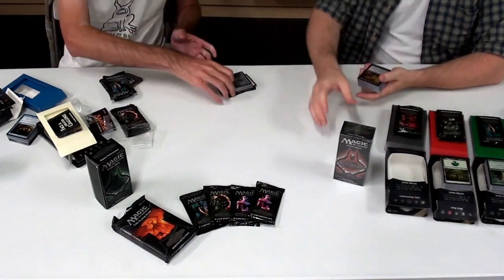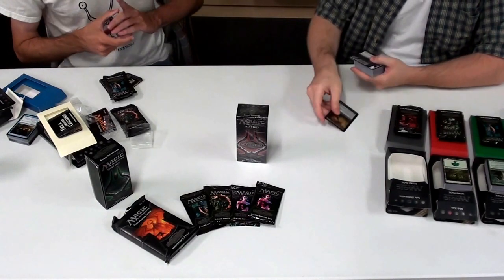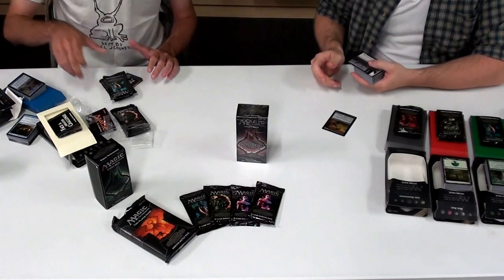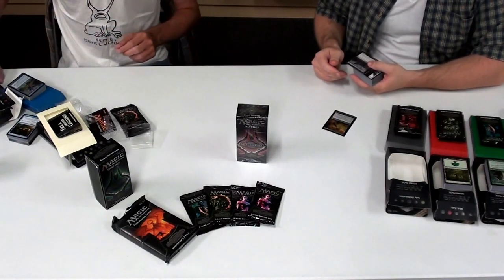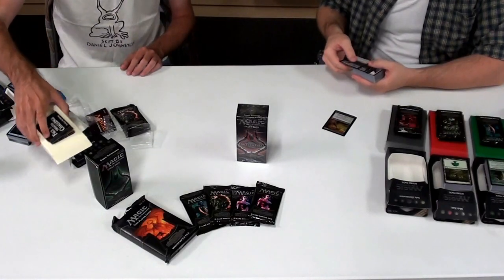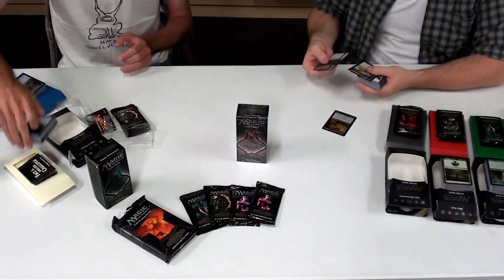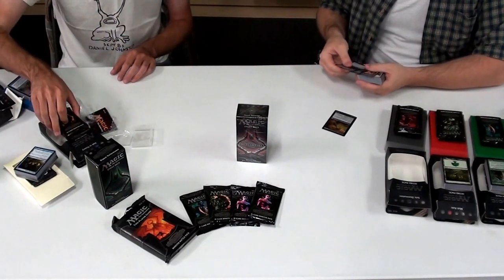The other one we've got here is the black deck. Our legend is Nefarox, Overlord of Grixis. He's a six-cost 5/5 with flying — which is good math by itself. But he's also Exalted, and whenever he attacks alone, the defending player sacrifices a creature. So he is removal, he's a big beast himself, and if he doesn't attack, his Exalted bonus can be something to deal with too.